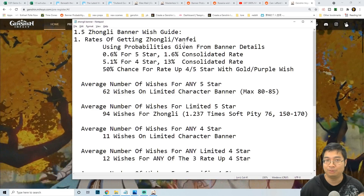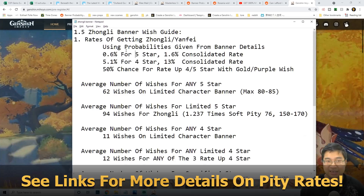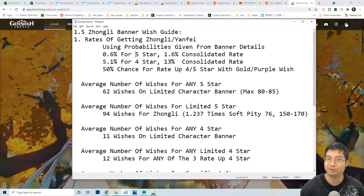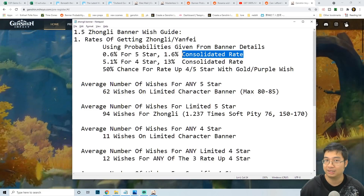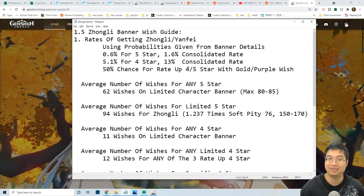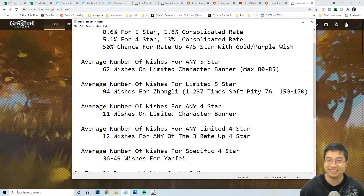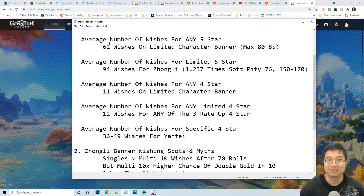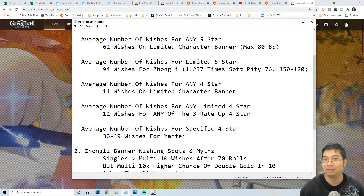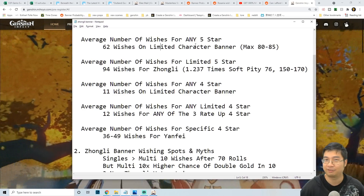Starting with the basics from the banner details: there's a 0.6% chance of getting any five-star and a 5.1% chance for any four-star. The consolidated rate kicks in after reaching hard pity, and usually there's a soft pity before that. There's also a 50% chance of getting the rate-up five-star or four-star when you get a gold or purple wish. Coming to straightforward summaries — if you're looking to get any five-star from the limited banner, the average is about 62 wishes.